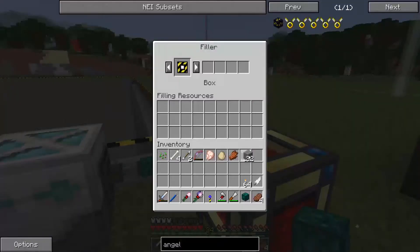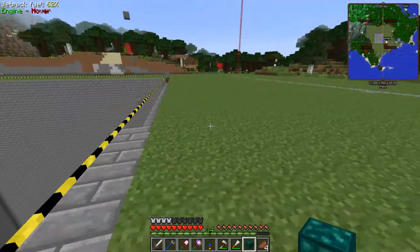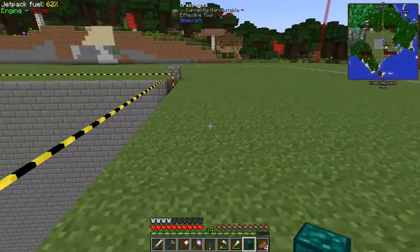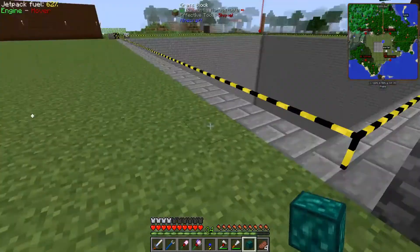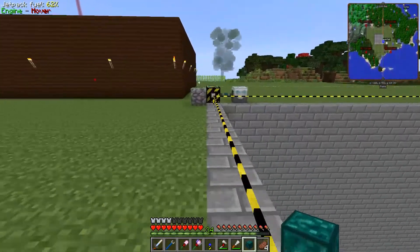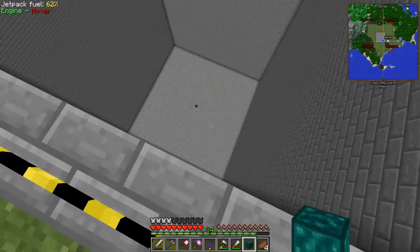All right, let's see what that does. Ta-da! And it is now done. So yes, we now have our little hole lined. So next we're going to light it — well, we're going to light the bottom of it anyways.